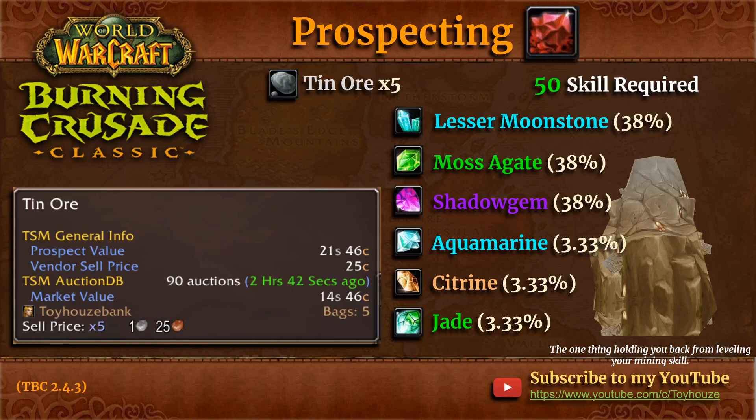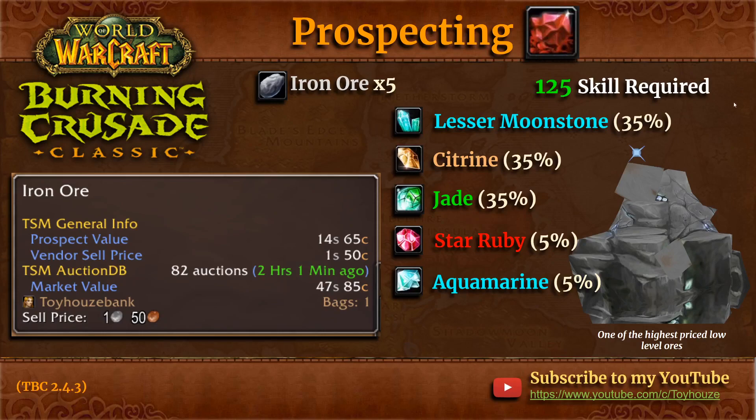Make sure to do your due diligence. Moving on to iron ore — this is an ore I've never really been a fan of for prospecting. It is one of the highest-priced low-level ores; on my server Benediction, the market value is 47 silver, but the prospect value is only 14 silver. So iron ore is basically territory for not prospecting at all — it's just way too expensive for what you can get. You get lesser moonstone, citrine, and jade as your common gems, with star ruby and aquamarine as your rares. It requires 125 jewelcrafting skill to prospect.